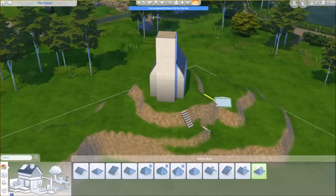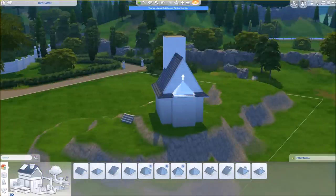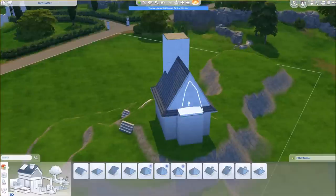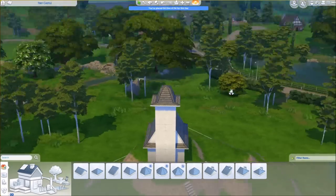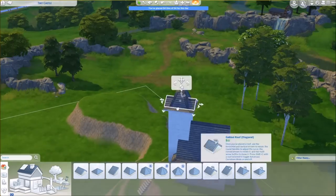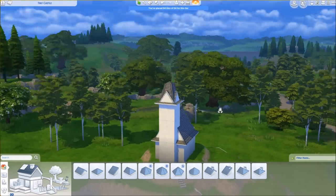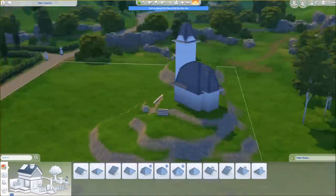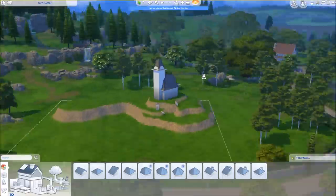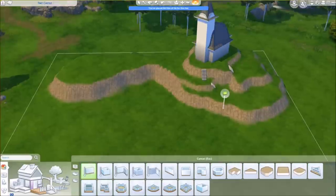Later on we will also use a tiny bit of Vampires, because some of you asked for a tiny vampire house — and I thought having a vampire in a little village town is cool. We'll also use Seasons. But you actually only need base game and Get Together for it to look like it looks, basically 90-95% of the way.